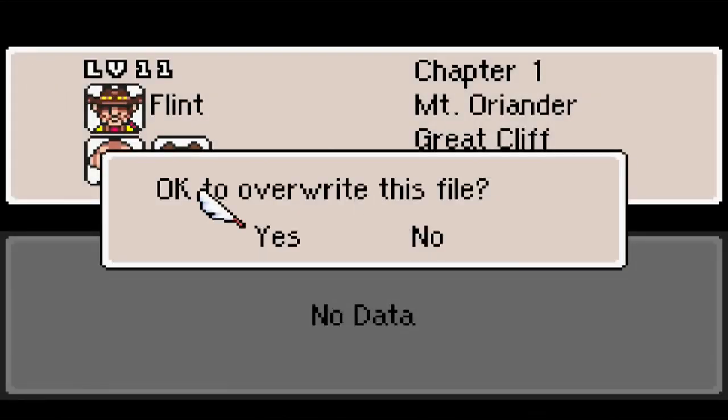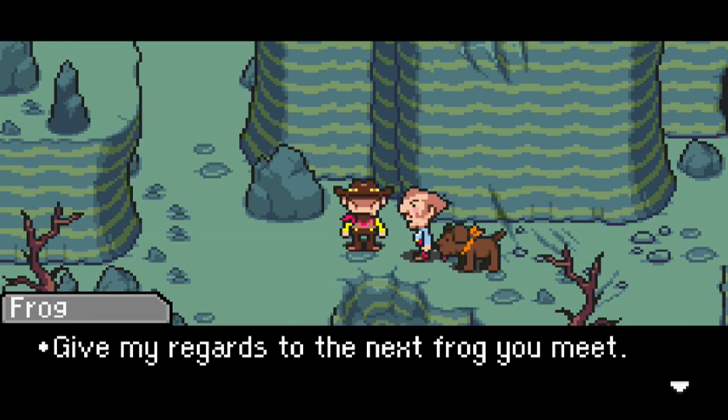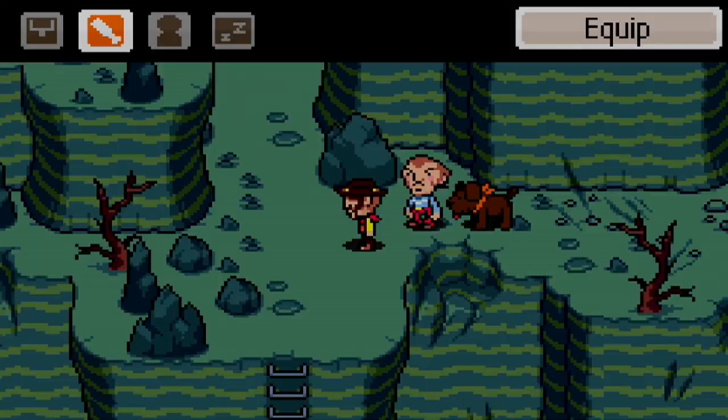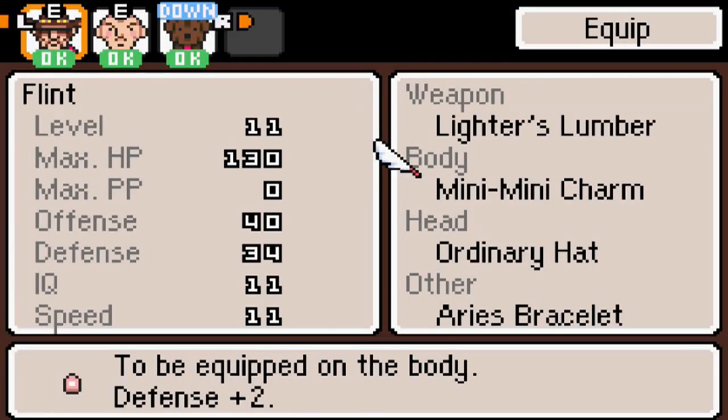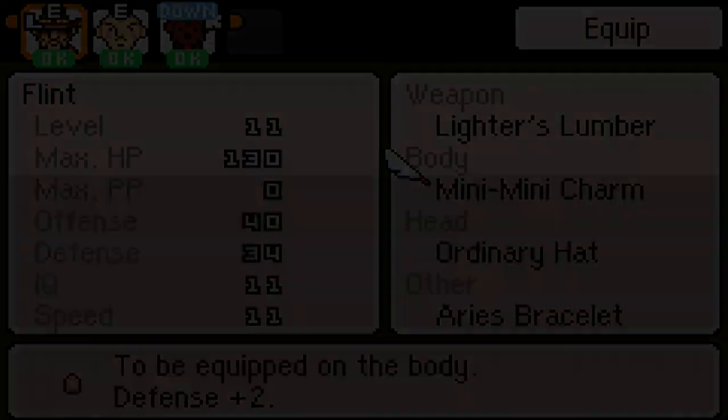Some of my healing items are pretty weak, but I'll show you what I've done. Also, I should probably start saving in another slot — somebody mentioned that and yeah, usually I hold at least two save slots. You see how I have the mini mini charm equipped to Flint now? I was trying to figure out what was going on — how come I couldn't equip it? Well, when I was trading items around, I didn't actually give Flint the items.